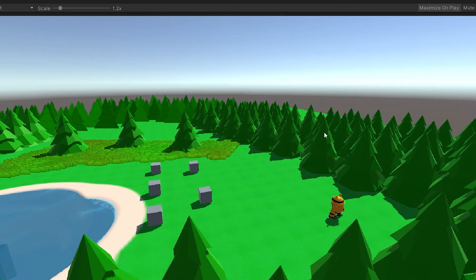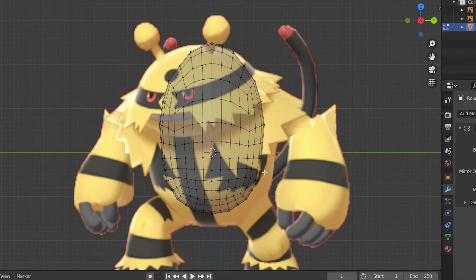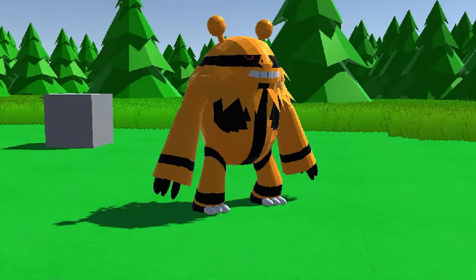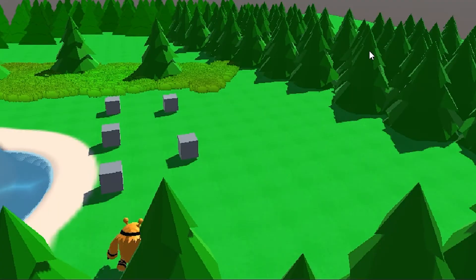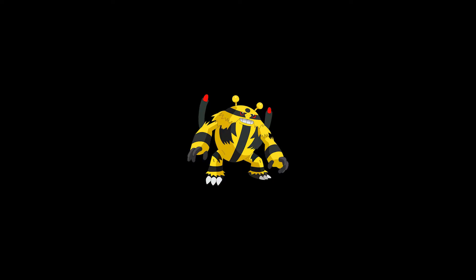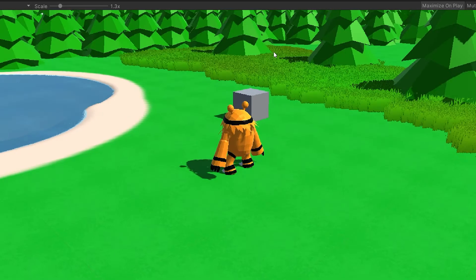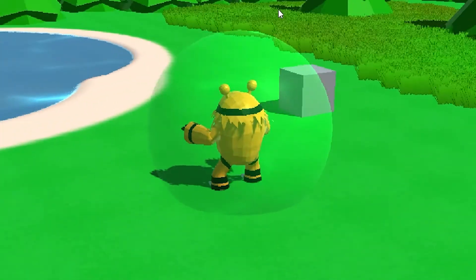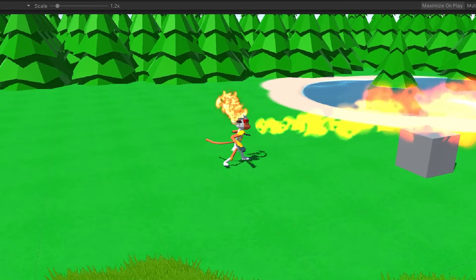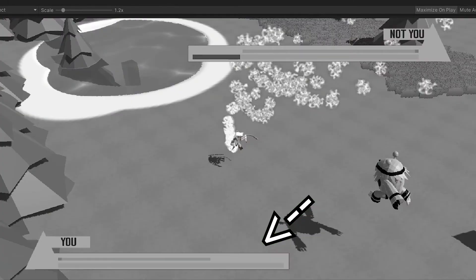I don't want to bore you with the details as they were pretty similar to the Infernape process. To summarize: reference image, dream, head, body, fur, colour, done. His moves were different though. The moves I picked for him were Thunder Punch, Brick Break, Protect, and Thunder. Brick Break was just a reskinned Mach Punch but more damage and also slower. Protect was a move where you create a force field which nothing can go through — I created a green ball for him which you can activate at the press of a button. It drains stamina depending on how long you use it, same goes for Flamethrower. Here it is visualized with the UI I made at the end — but we haven't gotten there yet in this video, so just forget you saw that.